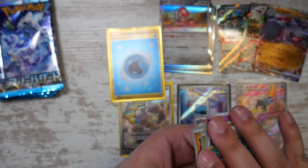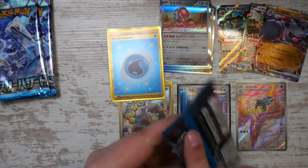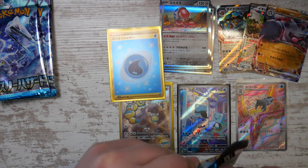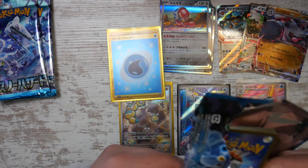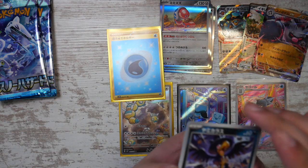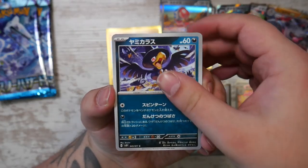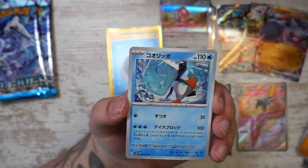But then again, I pulled a gold card in V-Star Universe and still pulled my Super Rare and Super Art Rare — because I pulled the Giratina, and then a few boosters later I pulled the Mewtwo. So I guess we'll just have to see. We still have a bunch of booster packs left.